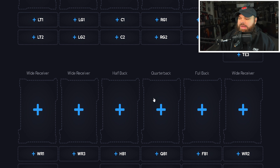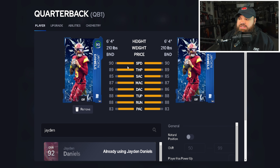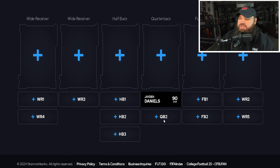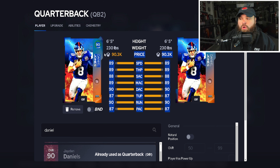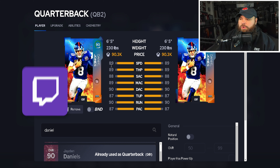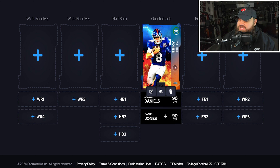At QB1, the best possible option is potentially a free one — the BND Jaden Daniels. I really like this card: good release, 90 speed, 89 throw power, hits the accuracy thresholds, and doesn't get bad hot route animations. You can get the gunslinger ability for 4 AP. For those who didn't get him via pre-order, I like Daniel Jones — the 90 overall, going under 100k. He's 6'5", 230 lbs, 89 speed, 89 throw power, with a gen 2 release, and can also get gunslinger.